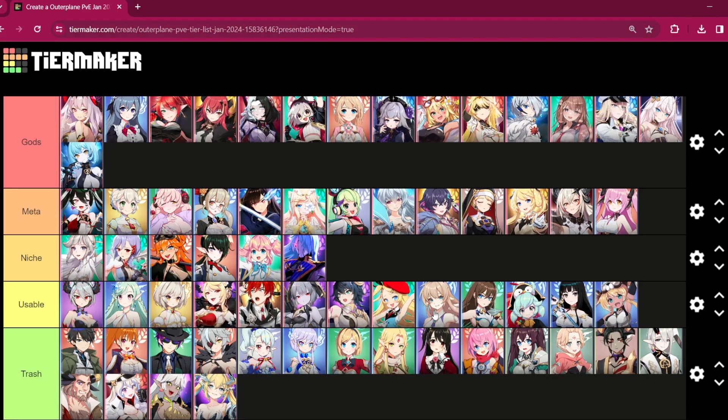Alright guys, that is the tier list. It's looking fine — a bit top heavy still, but it just showcases that in this game a lot of units are viable. Late game players can build the niche units, but if you're a new player just look at the meta and god units. Build those and your account is what we call stacked. If you have every god and meta category unit built, you have a god account. This has been Corvian — thank you for watching and I'll see you in February when I make an updated version of this PvE tier list.